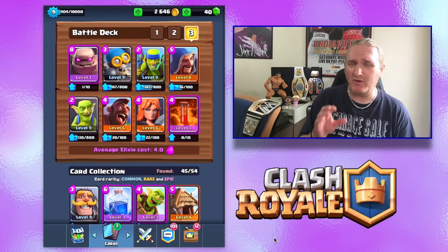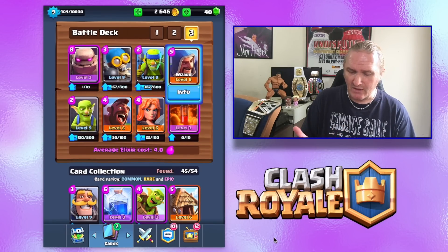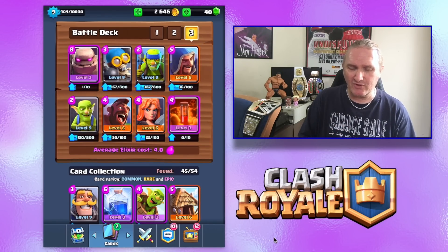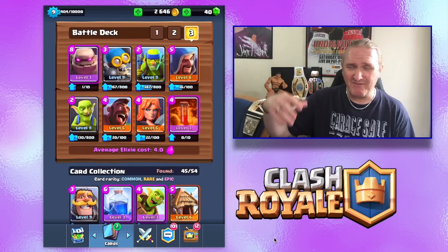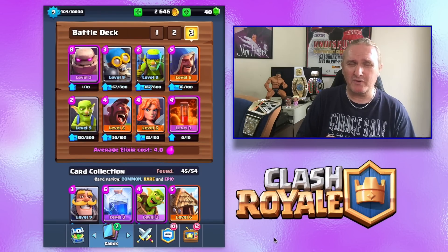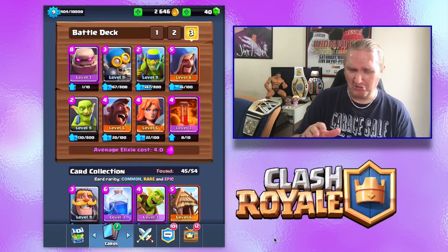You're not going to win these matches by knocking all three towers down. You're going to win probably by taking one tower down and then defending pretty sturdily. I've got the golem, and the best characters to back him up are your bomber or your wizard — that's the heavy artillery that follows the golem. Whether it's an air attack, a ground assault, or a tower, they help take out whatever is attacking your big meaty golem.